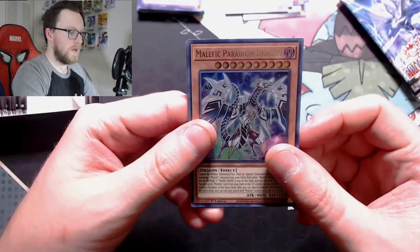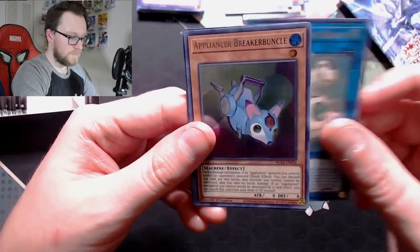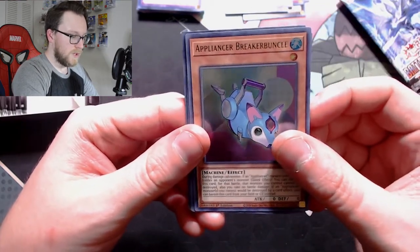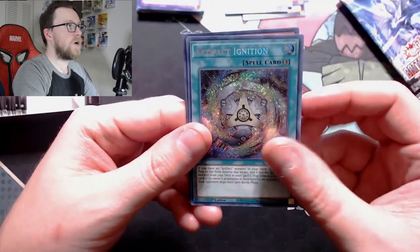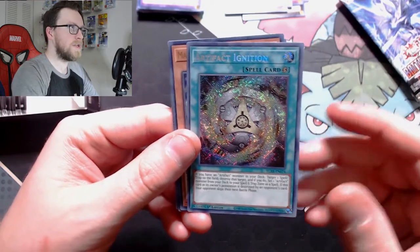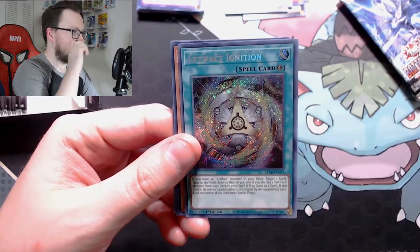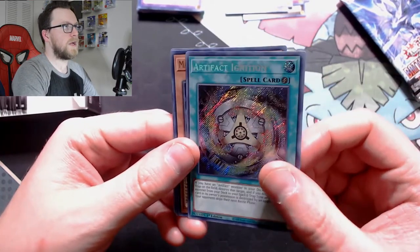Malefic Peregrine Dragon, Appliancea or Laundry Dragon, Appliancea or Breaker Buncle, Invoked Purgatrio — very nice reprint — and Artifact Ignition. I actually don't have any Ignitions so this is really nice. I don't play very big artifact packages, although Sanctum is an excellent reprint for the set as well, so hopefully we actually pull one.